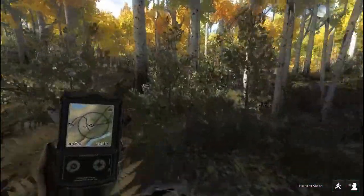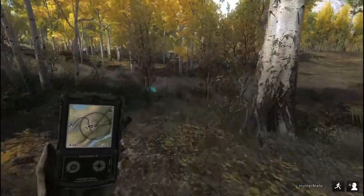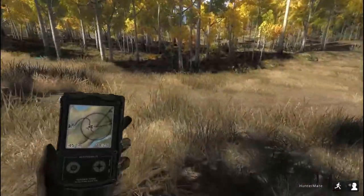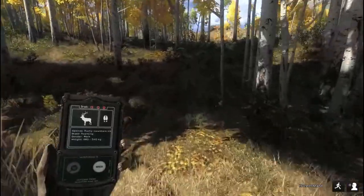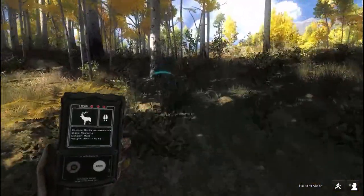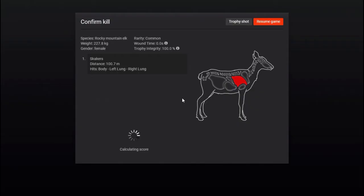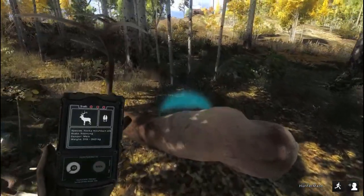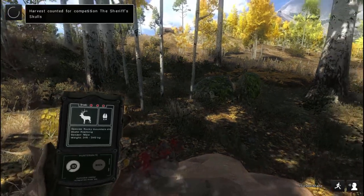Let's go back to our elk that was stuck in the trees. We can pick her up because she's useless now. Got our female, and let's see what this big boy is — he weighs 336. Ooh, nice score there. Go ahead and take that one and see what it gives us. Harvest counted.